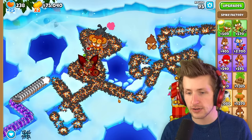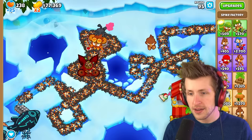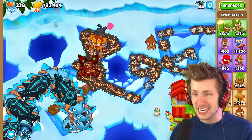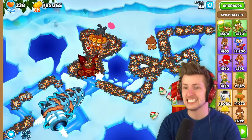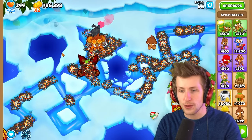Let's jump up to round 95. Does it have what it takes as a T7 tower to deal with round 95? I have the ability unlocked too, but nothing's even getting up here. Oh my gosh - is it gonna be enough? That's such a crazy tower! We won, and we still have so many upgrades to get for it - it's just absolutely destroying the balloons.